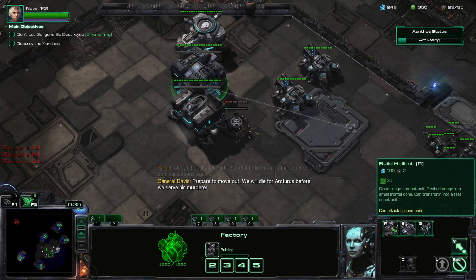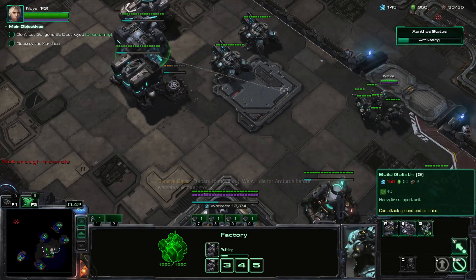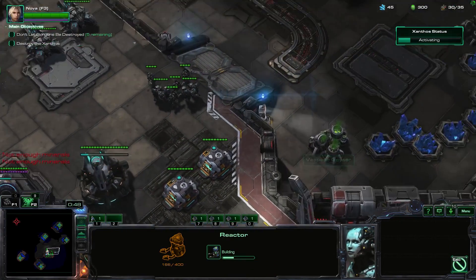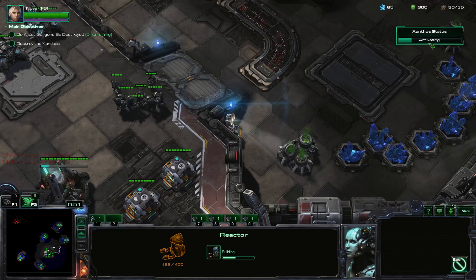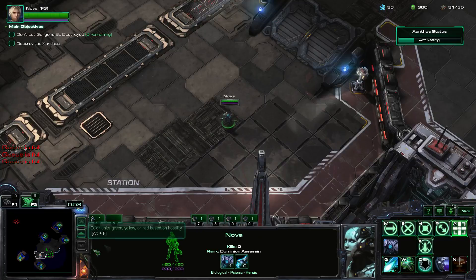Let's get a couple of hellbats just off the bat — ha! And a Goliath. While I build the reactor for this, I'd like to expand really quickly, but this is building so quickly that I have to defend against it. We don't need gas just yet.